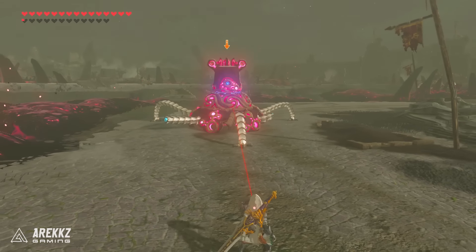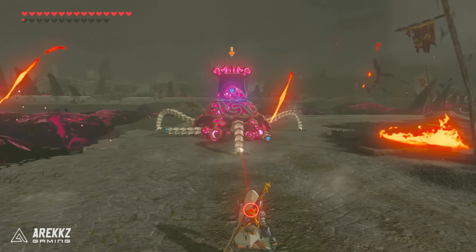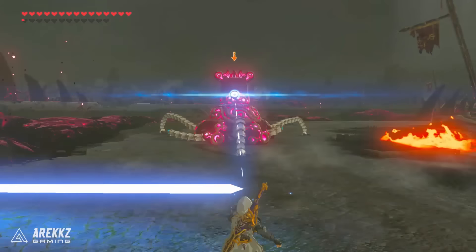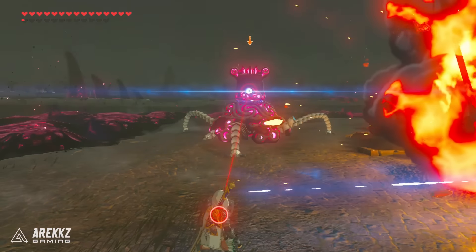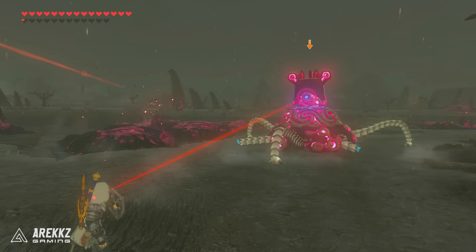But for those of you that don't care about nostalgia, this is also the best shield in the game. It has a durability rating of 800 and a parry power of 90 — higher than any other shield in the game by a long shot. To give you some context, a Savage Lynel Shield has a durability of 20 and a parry power of 62, and a large Guardian Shield also has a durability of 20 and a parry power of 42.